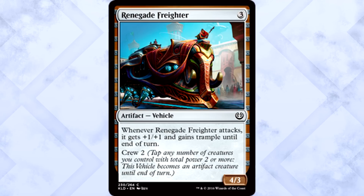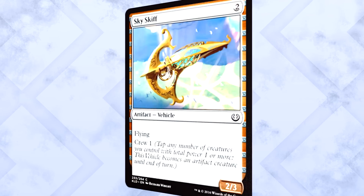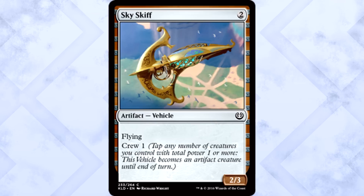Moving to artifact commons, Renegade Freighter is absurd. Many of you saw it last weekend at the pre-release — this card is dumb. Three mana for a 4/3 with a low crew cost, and it gets +1/+1 and trample when it attacks. I feel like this is clearly the best artifact common. There aren't that many great common artifacts to be honest, but Skyskiff is worthy of second place. Two mana for a 2/3 flyer is amazing, and crewing for only one is perfect. Totally fair cost, fair power and toughness — just a solid vehicle all around.